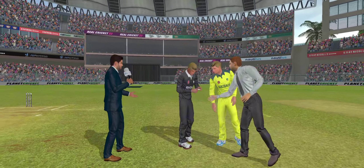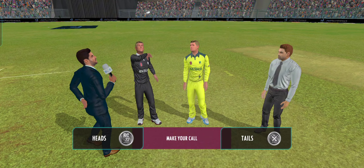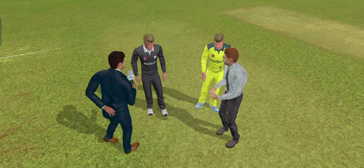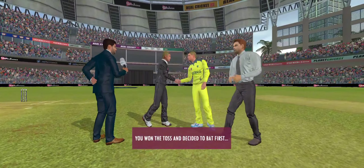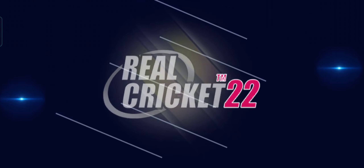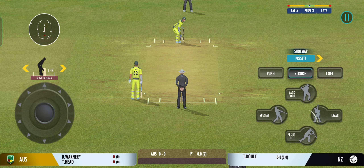Captains and the match referee gather for the toss. The captain wins the toss and elects to bat first. The bowler has the new ball and we're all set to go for the first ball of the innings.